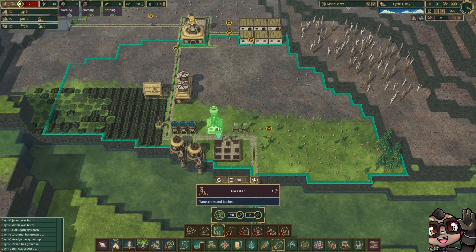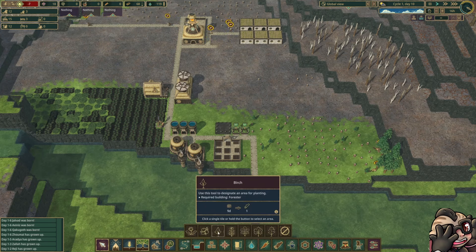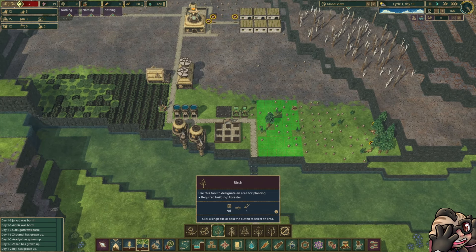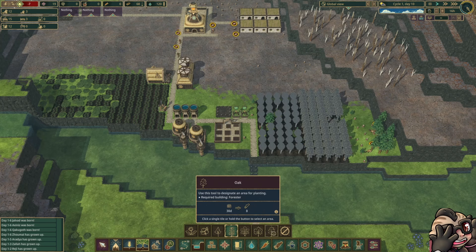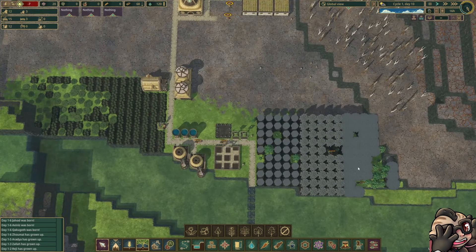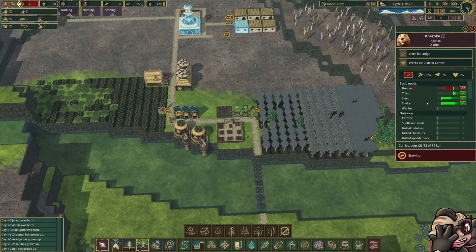Maybe we can put the forester in here — it covers quite a large area — and plant trees underneath. Birch trees grow up really quickly but only give you one timber. Whereas oak trees take a long time to grow but give you a lot of timber — they're far more efficient but a lot slower to start. So we're going to have a little bit of both: a patch of oak trees, some pine trees in the middle, and then some oak trees at the edge. That will give us a way to have some sustainable timber, assuming our beavers don't starve.